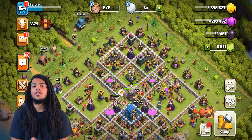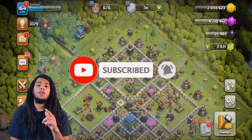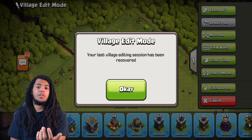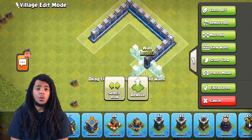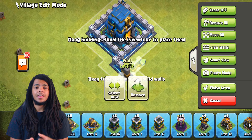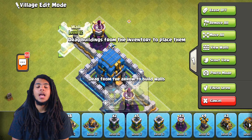For the first way to copy someone's base, it's pretty simple — you can manually copy it. You go into your layout, have a picture of the base, and copy exactly what it's doing manually. It's very annoying and tedious, and I don't recommend it. There are YouTube guides where you can watch them build the base and drag and drop, but it takes forever. A lot of new players think they have to do it this way, but there are so many better tools available now.